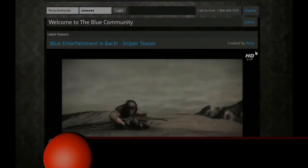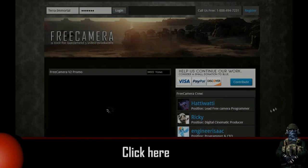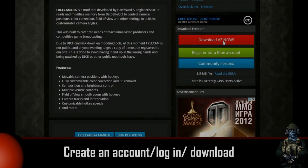To get started, first download it from the official website — click on the annotation or go to the link which you can find in the description below. Request it on the website and then you will have access to the mod.